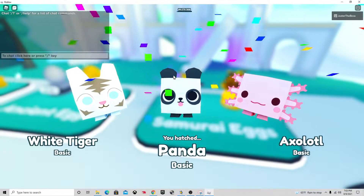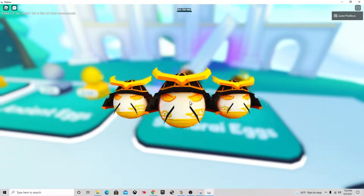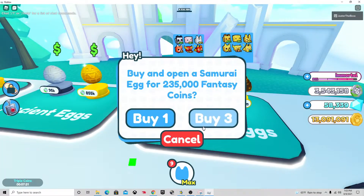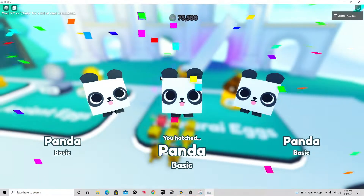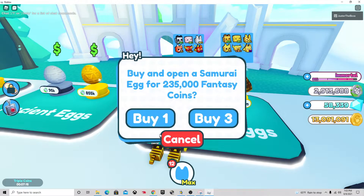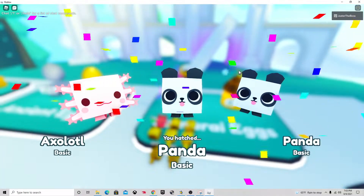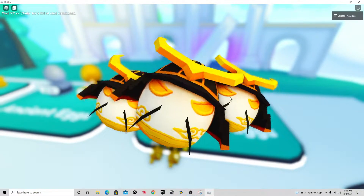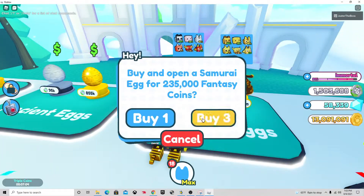So once we open these, let's see what we get. You can also open the Gold one if you want, but it's a little risky. What I'm doing is fusing these — I recommend fusing these, because you'll usually get Gold versions of these most of the time and it's good.